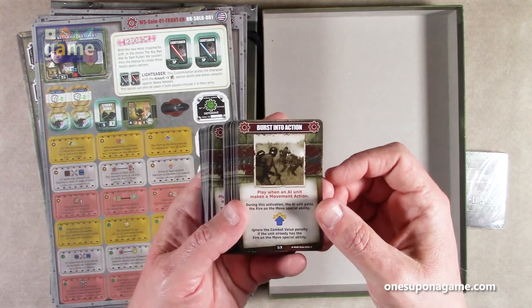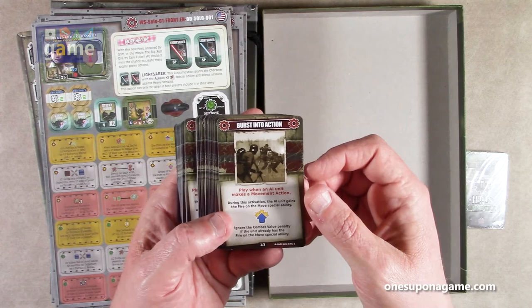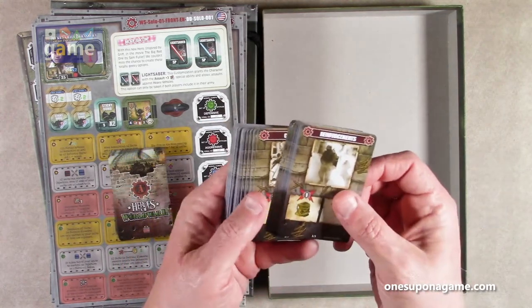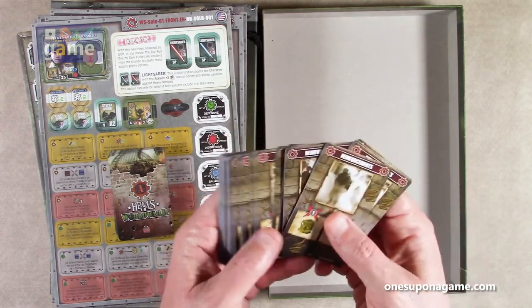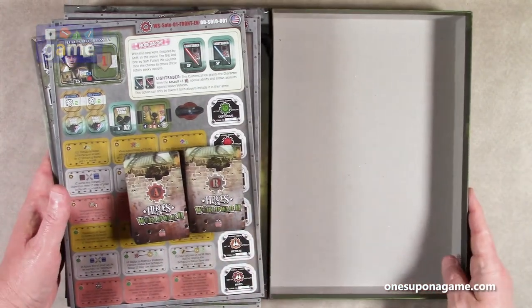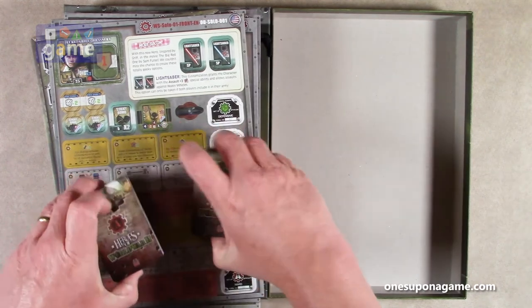These are AI action cards. For example, 'Burst into Action' — play when the AI unit makes a movement action during its activation; the AI unit gains the Fire and Move special ability. So just like you have action cards, the AI gets a deck of action cards. And then we've got reaction cards where the unit can react to things you do — command, reinforcements, tactical movement, firing actions, suppressive fire, and so forth. If you pick this up, and you should if you like Heroes of Normandy and want to play it solo, you're going to get the two decks of cards.